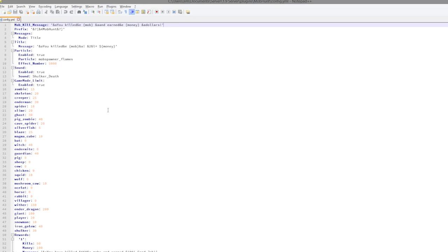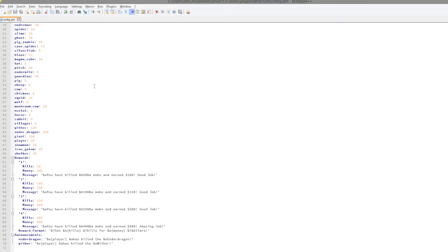Here we are in the config file and there is a lot that you can edit. At the top you can change the prefix and the message. Currently the message mode is title, which appears above the XP bar — it says in green 'you have killed a mob' in yellow and then your money. You can change the currency, and you can have a particle effect when you kill a particular mob.